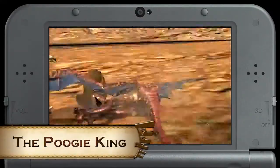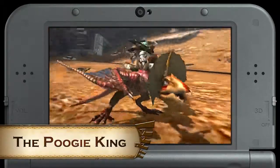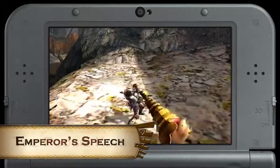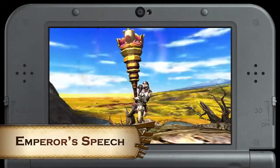The Pugi King quest demands you capture — not kill — a Yian Kut-Ku. Fulfill this request and you get to craft the Emperor's Speech Hunting Horn, one of the winners of our weapon design contest. Simply adorable.